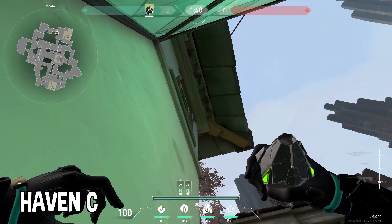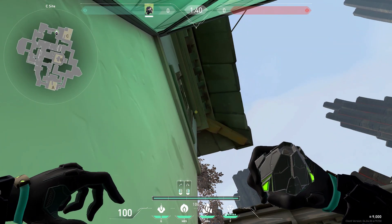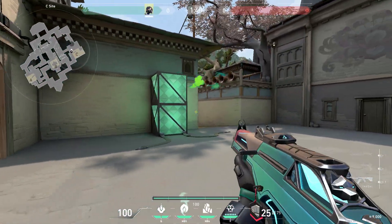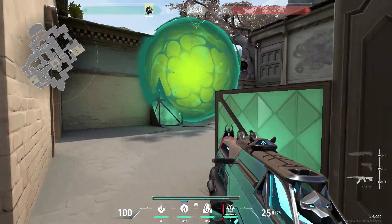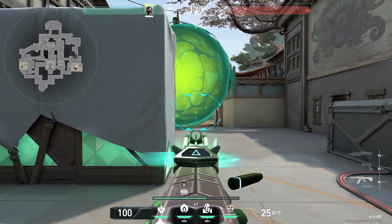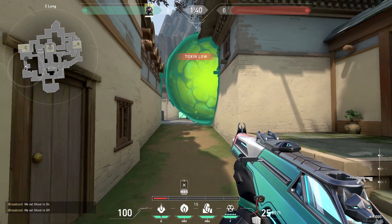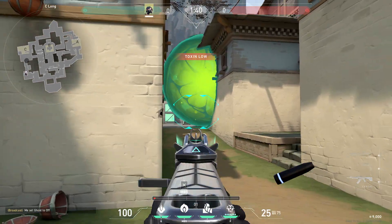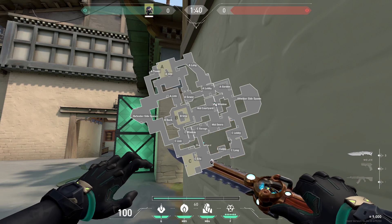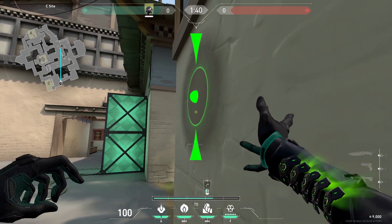You can one-way C also by standing in the corner on this box, aim right here, then throw. You can also place an aggressive wall from C towards window and walk out garage like this to catch the enemy team off guard.